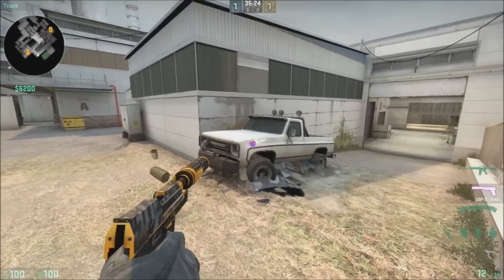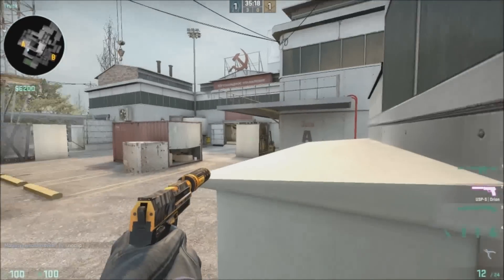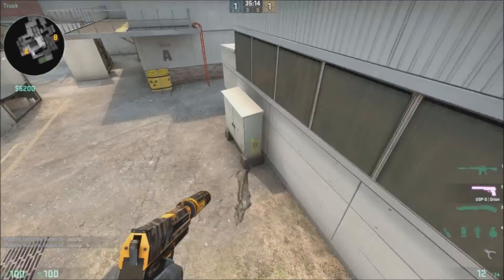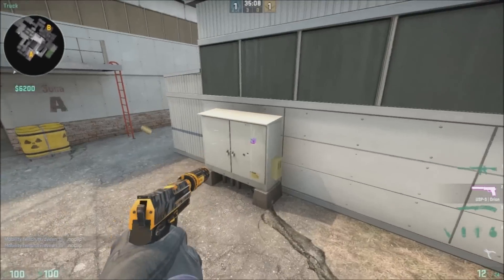Coming from the CT side, right here we have truck. Right here we have e-box, and most people don't really play right here unless they boost up on the box right here. People don't usually play there, or they shouldn't play there, because there's not a fallback position from there. But if they do, call that a t-box.